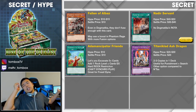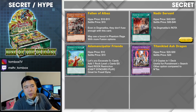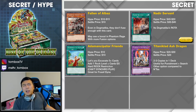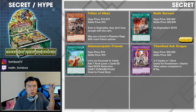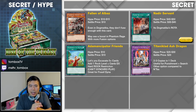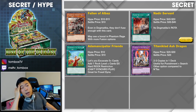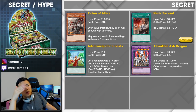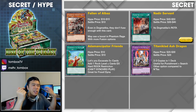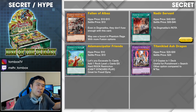Next we have Fallen of Albaz — this one is the dud secret. You don't want to pull this card. You're going to get hyped up and then be really sad when you see the dark attribute. High price $10 to $15, settle around $10. Dogmatica decks don't even play this card — they don't fuse into Titaniclad Ash Dragon, so there's no real point. That said, there might be a boost for this archetype in Phantom Rage with more fusion options for Fallen of Albaz. Keep your eyes peeled — if it becomes meta, it could spike. A card you should hold onto if you do pull it, but I wouldn't be too sad if you let it go.